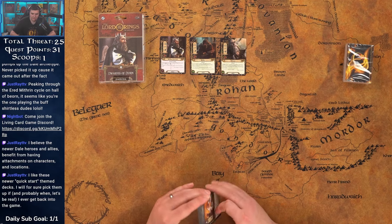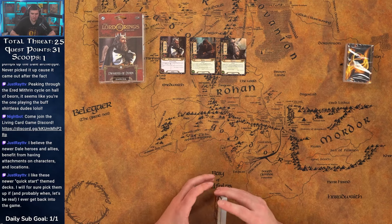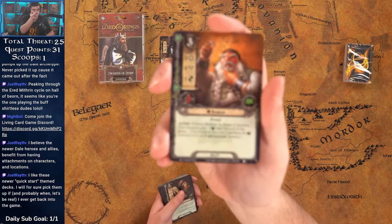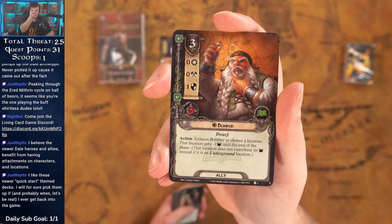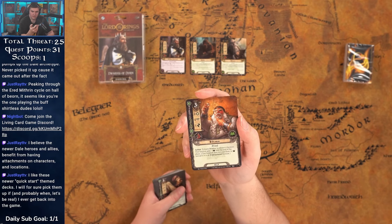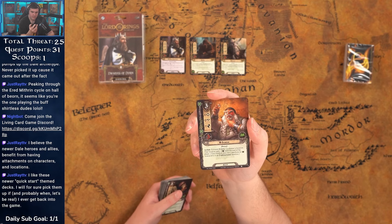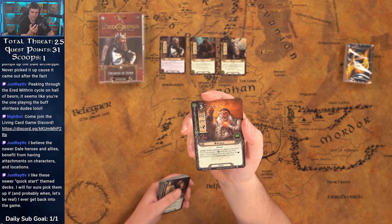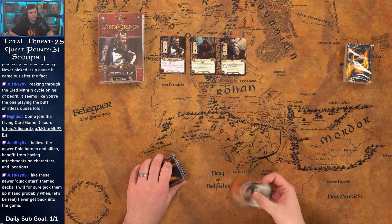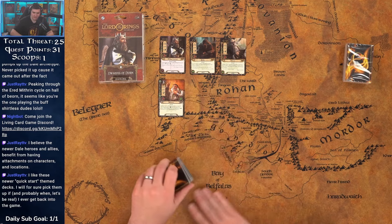We do have dwarves in the core set, so we could augment this with Tactics — that's where most of the dwarves come from there. We got Bomber: one copy, three cost, zero, zero, one, three. With Dain ready that becomes one/one/one/three. Exhaust Bomber to choose a location — that location gets minus one threat until the end of the phase if it's an underground location. Bifur is great as a Lore splash at only seven threat with two willpower and built-in resource smoothing.